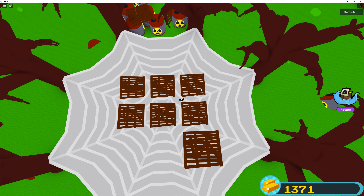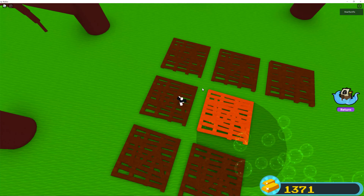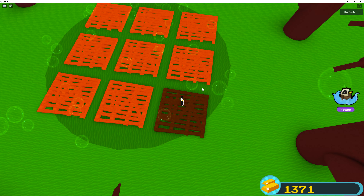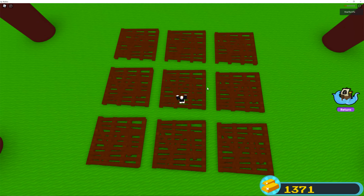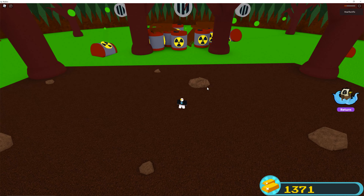For round 4, the web will disappear and be replaced by 9 wooden pallets. Basically, you need to jump around the pallets and not get in the water. In the beginning, all but one pallet will turn red and one will be brown. Immediately jump to the brown pallet as the red ones will go underwater. Keep repeating this process and when you are finished, the water level will go down and you will be ready to begin the final challenge to defeat the radioactive spider boss.